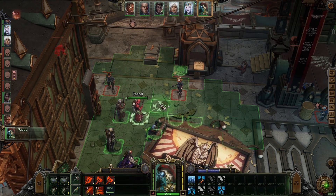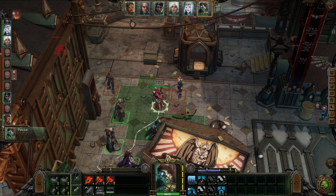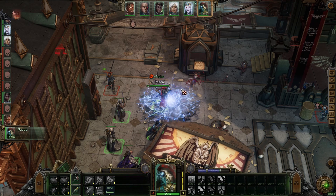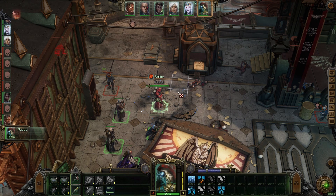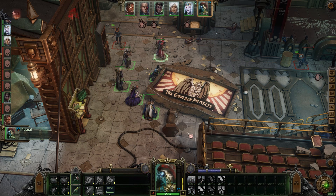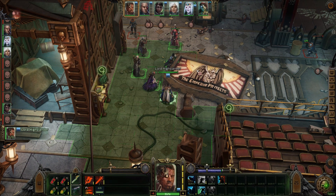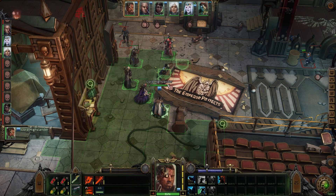Greetings everyone, hope all of you are having an absolutely fantastic day. When the Alpha version of Rogue Trader was released, one of the most consistent criticisms was that the Adept class, now called Operative, was weak compared to all the other options. Alcat heard that feedback and changed how the mechanics work, both to make it clear what the archetype does and also to make it stronger. So do these changes pan out, or is it still something you will only begrudgingly use? Let's find out.